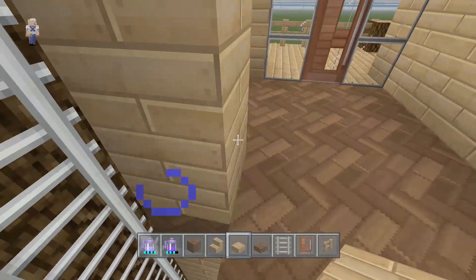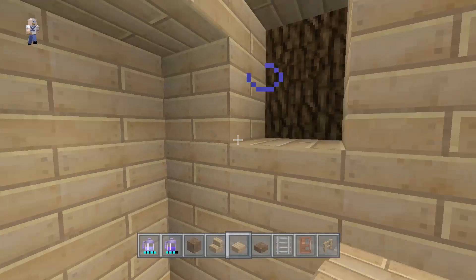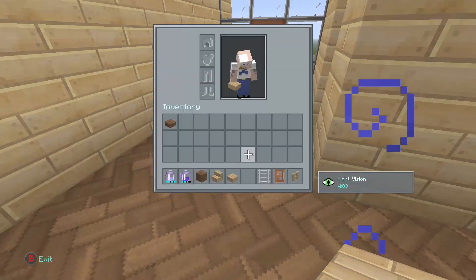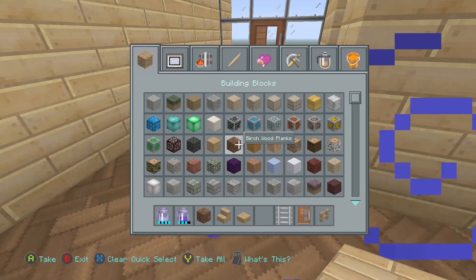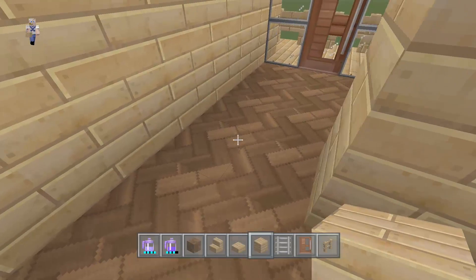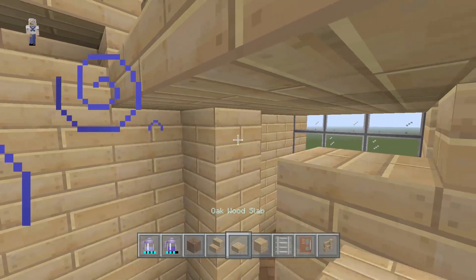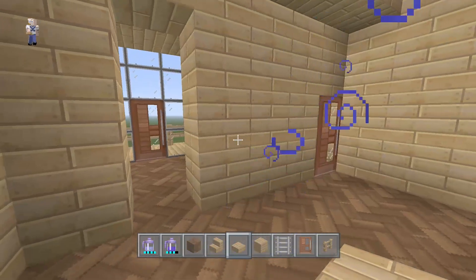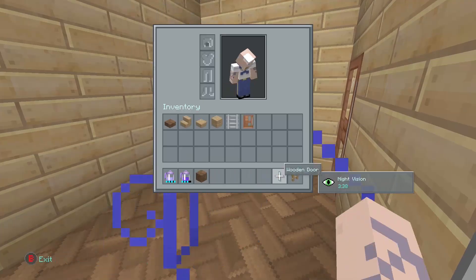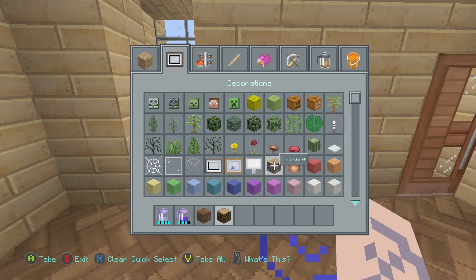There are a couple minor touches to add to make the house look good — cover this up with slabs. Take some plain oak wood planks to add a small little doorway here. This will be our bedroom — all we're really going to have in here is a bed. Let's have slabs come across, and that's our bedroom sorted.